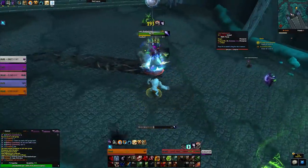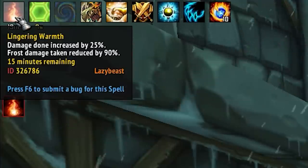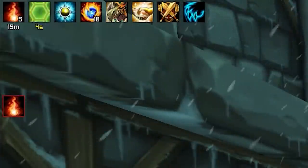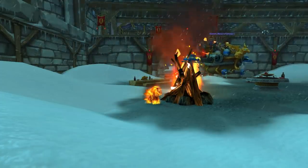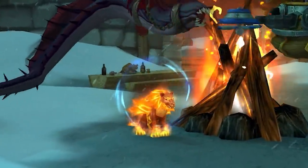Don't forget to get your Lingering Warmth buff before you head out to smash things. All you've got to do is sit near a bonfire, which are marked on the map, and it stacks up. Sit there for about 30 seconds to get max stacks — that's 5 stacks — and you get a nice 25% damage buff. Everyone needs this, unless of course you're a cat literally made of fire.